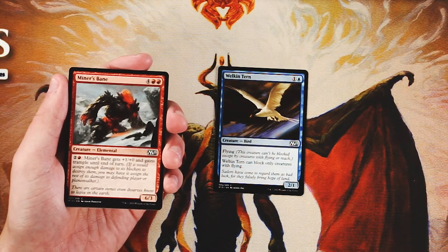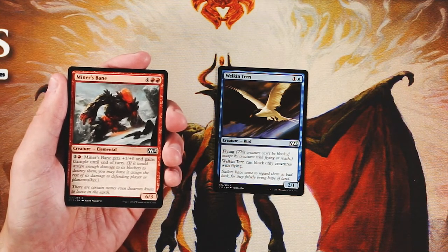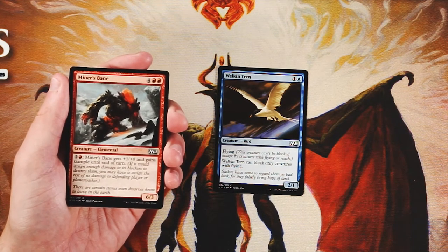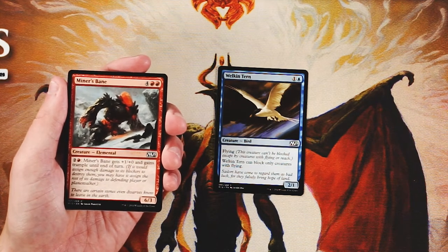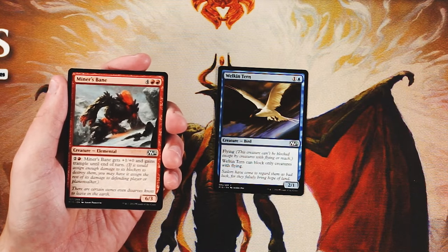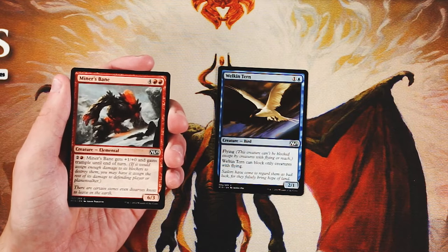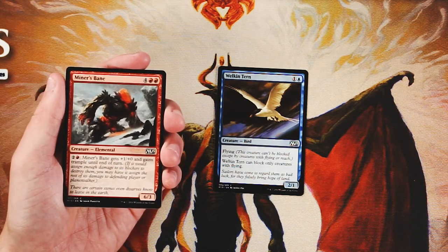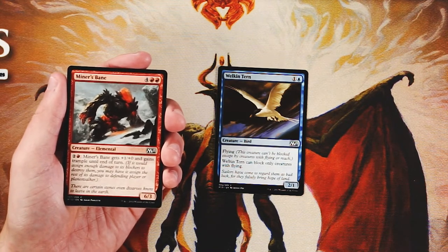It's a big mana investment — you're getting a 6/3 for six off the bat, with two of that having to be red. On top of that, you have to invest three more mana to give it trample, though you do get a little power boost. Honestly, I'd rather have Welkin Tern than something like this because of the mana investment, but it is a nice way in a red deck to punch through some damage late game.